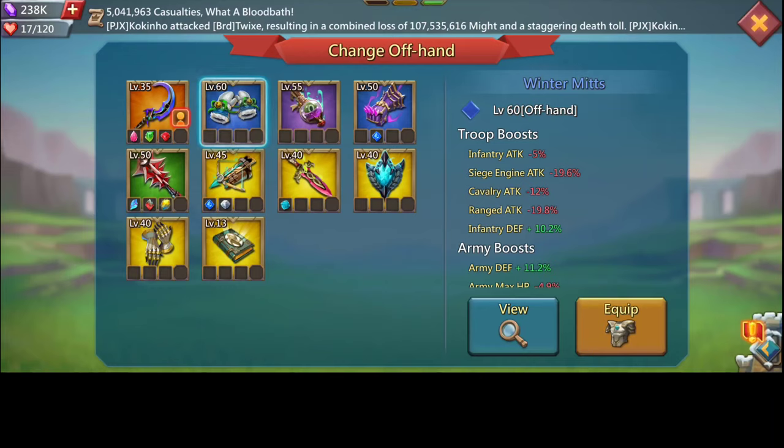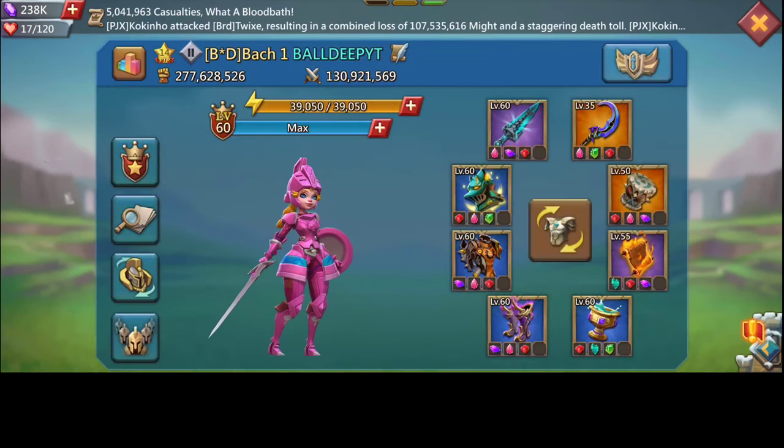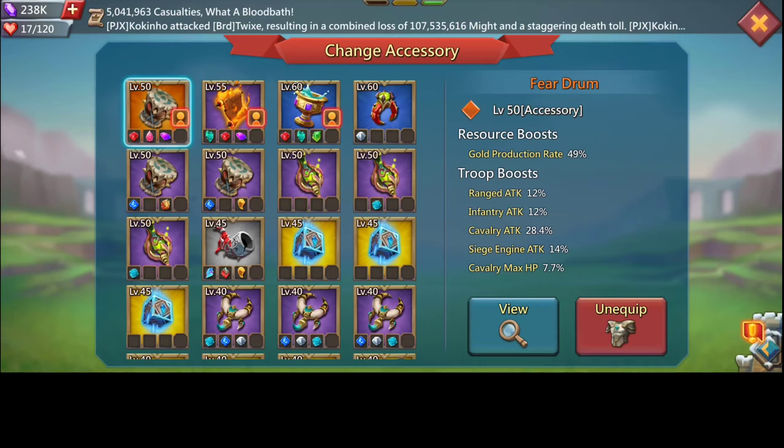I'll be switching the Lunar Scimitar for the Winter Meets once I get it to gold, which are very very good because they offer a lot of HP. I won't advise anyone to use Codex — Codex is mostly used for attacking, not really defense. Here we have the Fear Drum, which gives support to the cavalry to help them do a lot of damage.